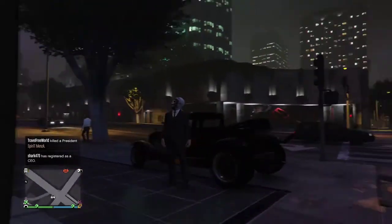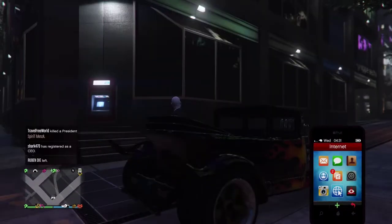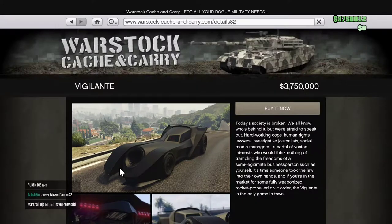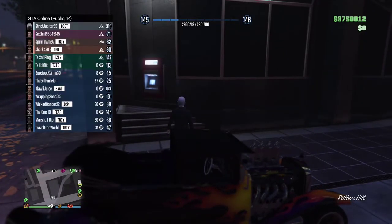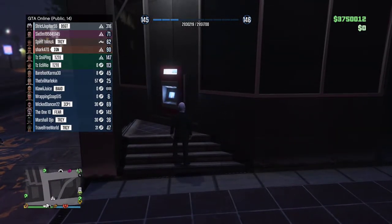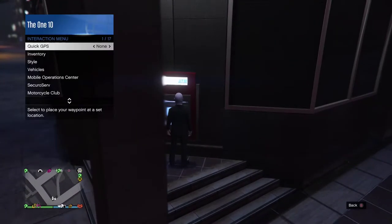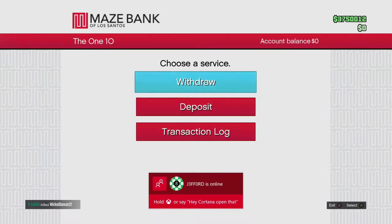So outer apartment 10. What we're going to do: we want the exact money that the car costs on you. So if we want to get the Vigilante, we want three point seven five million on us, and everything else deposited into the bank. Make sure you've got a couple dollars spare — like twelve dollars — try and get as little as possible.